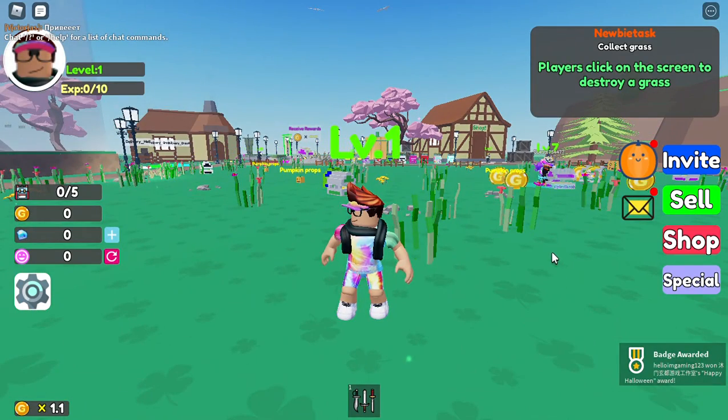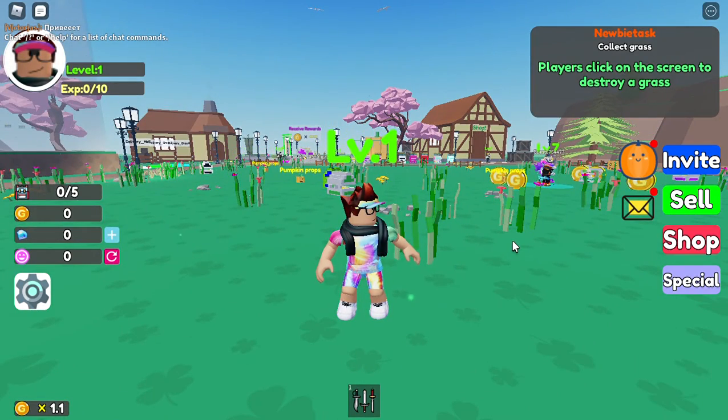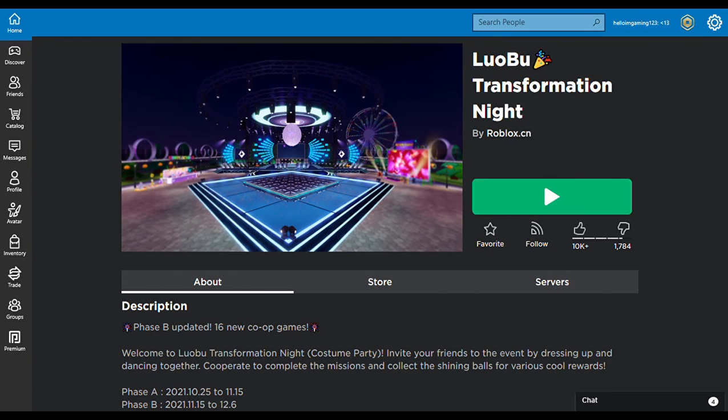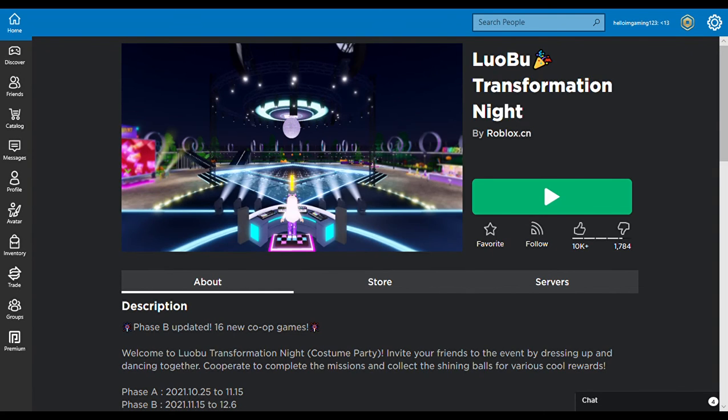We get the Happy Halloween badge! All you have to do is join the Luobo Transformation Night game. Just leave this game and join the Transformation Night game. After you leave, join Luobo Transformation Night — I'll just join the game now.